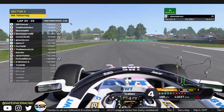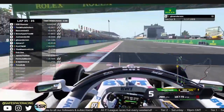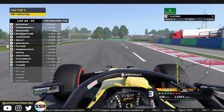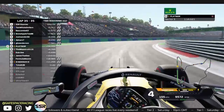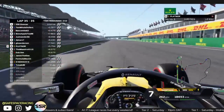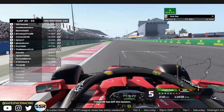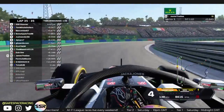GB comes across the line — P5 for AJ, GB drops to P7. Platinor here — a very good race for himself — P8. Maestro in P9, battling back to keep that P9. Dubsy after that mega long stint on the hards finishes in P10. Jamie made the pass on Formula Maximum there — that was Formula that ended up spinning. Jamie's happy.